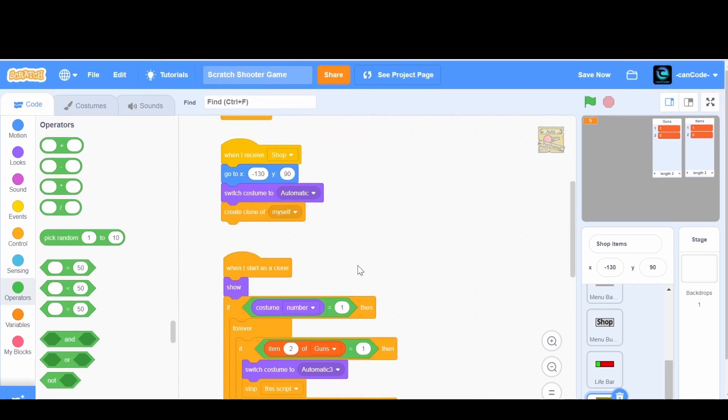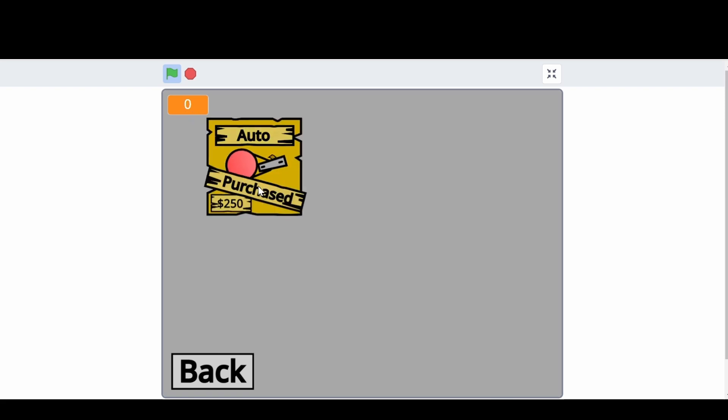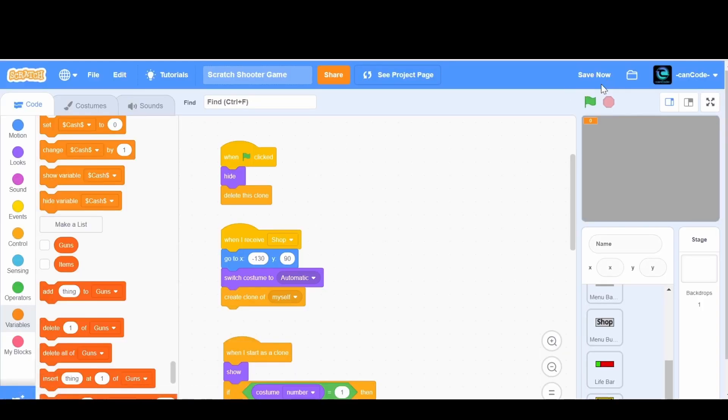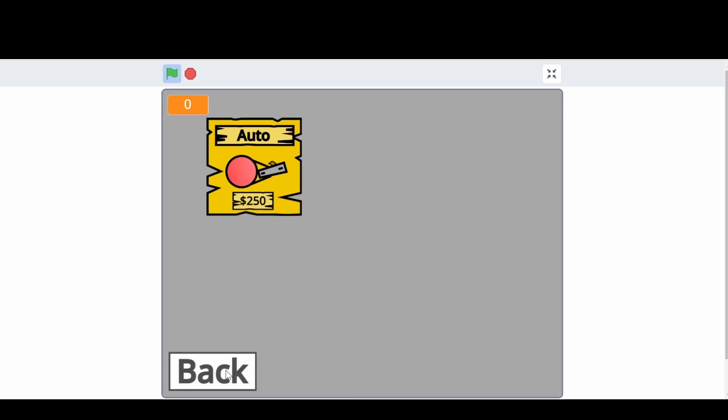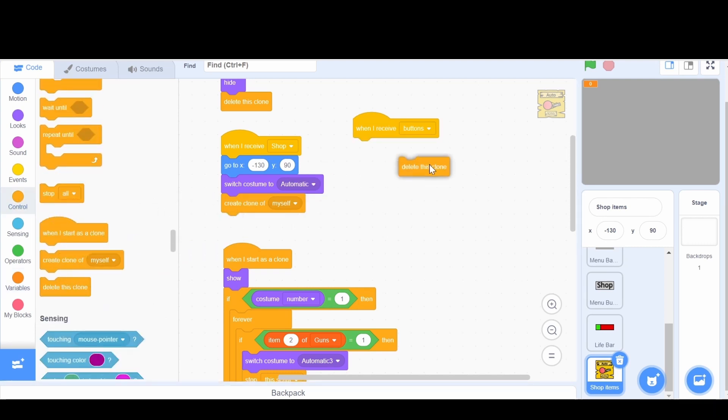Let's actually test this. I click the shop, this comes up — that's pretty nice. I click it because I have five for some reason, and it says 'purchased' — great. But when I go back, it stays there, which is a problem. Even if I don't purchase it, it's still running. So we need it to, when we receive 'buttons' — that's when the buttons come out — delete this clone. This will happen for all the other items that come up too.